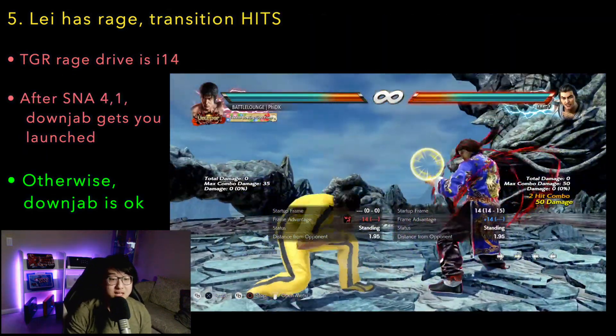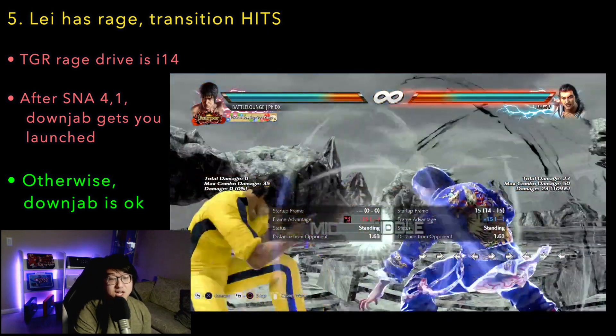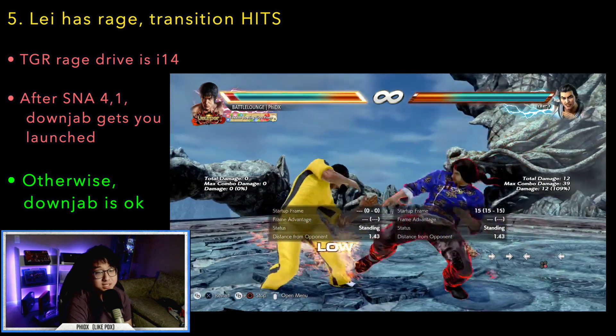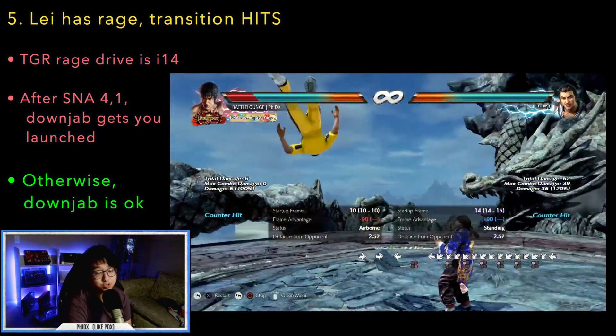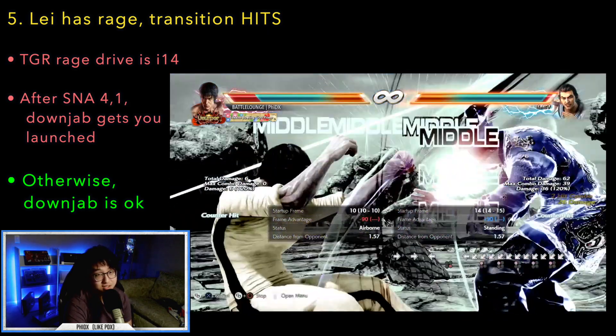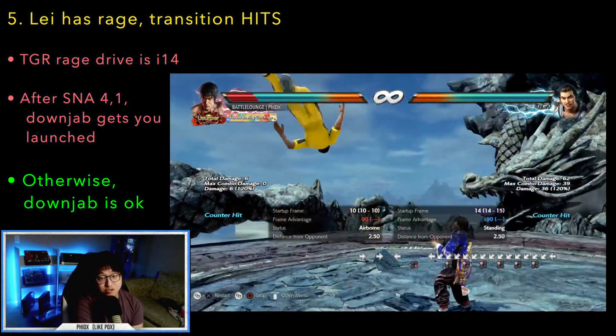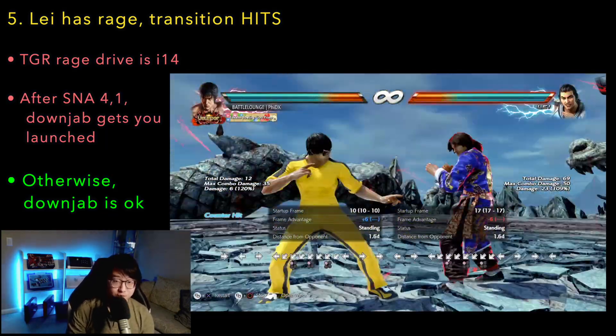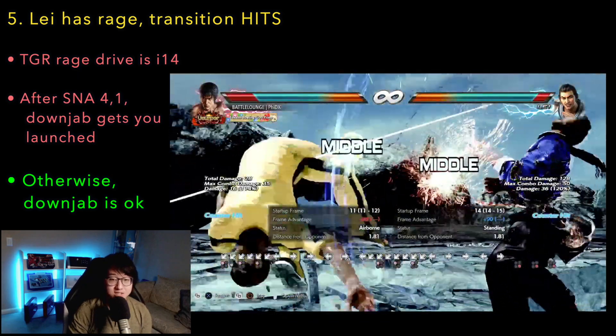Tip number 5: the exception to everything is if Lay is in rage and you got hit by a string. If that happens, forget everything and only down jab or only block. If you got hit by snake 4-1, your down jab will trade with tiger rage drive and you'll get launched. Everything else is safe to down jab only. For example, if down forward 1 plus 2 puts you into crouch and you try to while standing 4, tiger rage drive will trade with it and he gets a full launch.